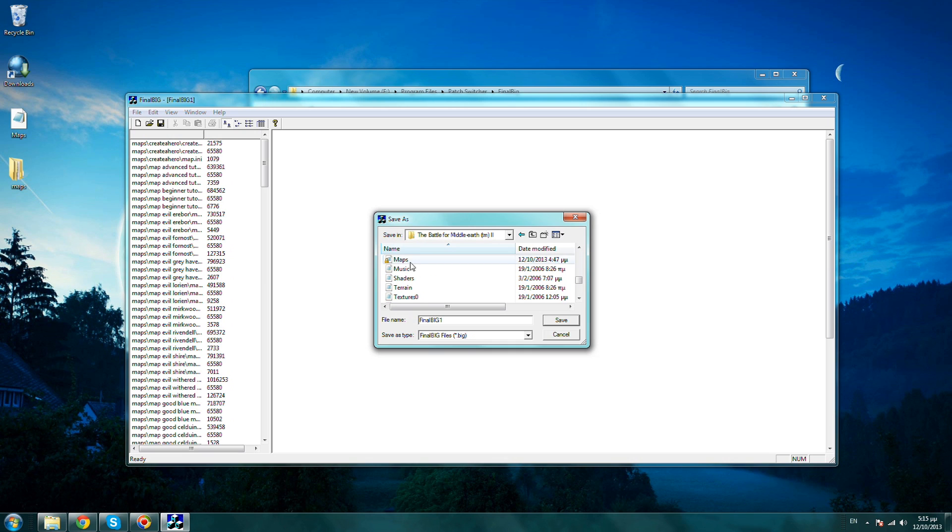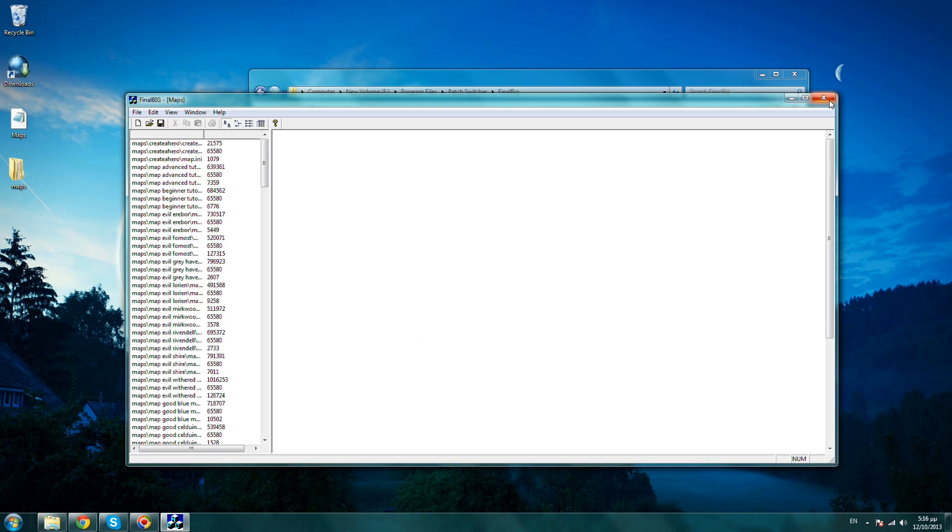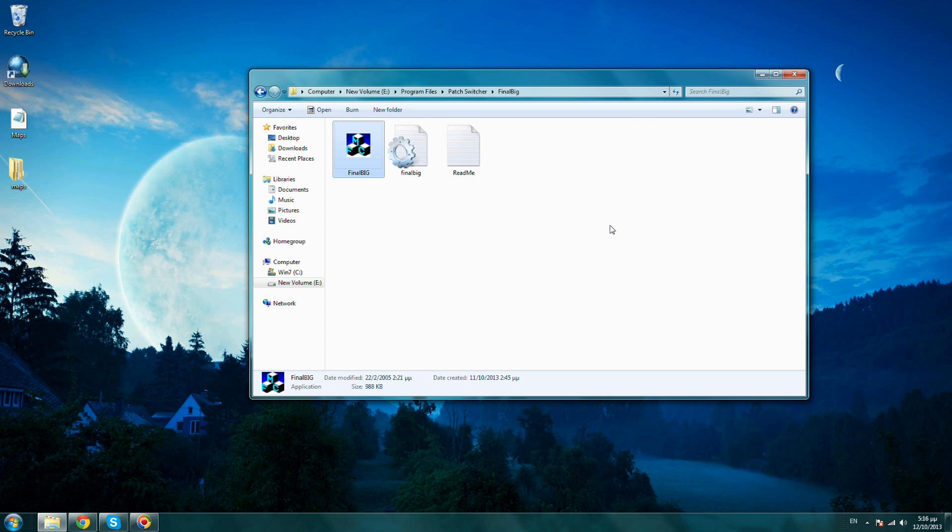Inside the Battle for Middle Earth folder you will see the old maps file you used to have. Before overwriting this file, make sure you have a backup copy of your maps file, because we are going to overwrite this. If you guys have any problems — I didn't have any — you will still have a backup of your maps file. Click Maps and click Save. It will ask you to replace it — click Yes. And this is it guys, we are done. Basically what we have done is opened the original map files, changed the camera height on one of them, and replaced the new files inside Battle for Middle Earth.